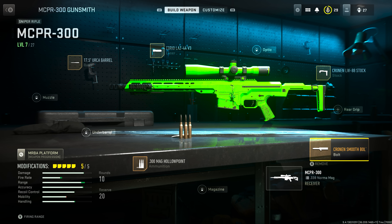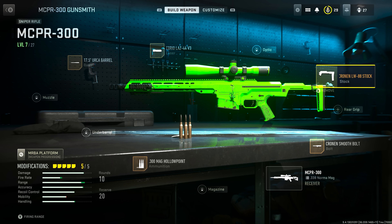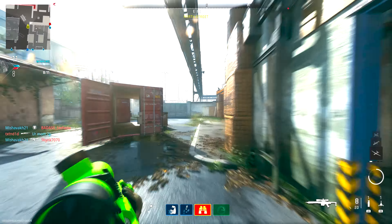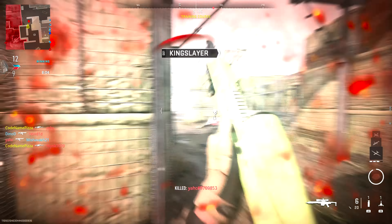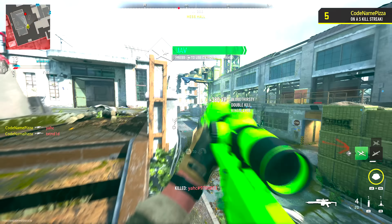In the bolt section, I'm putting on the Cronin Smooth Bolt. For ammunition, I'm going with the 300 Mag Hollow Points. To bring down the ADS speed, I'm putting on the 17.5 Orca Barrel, and to bring it down further, the Carrillo LAS 44 V3. Finally, in the stock slot, I'm placing the Cronin LW88 stock to increase walking and sprint speed. After that first rocky game, unlocking those attachments brought the ADS speed down rapidly and I was able to quickscope. Across five or six games with this weapon, I've only ever had one hit marker on long-range shots. I strongly recommend the MCPR 300.